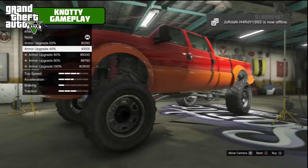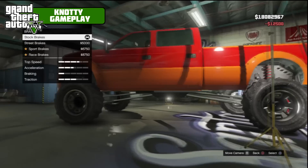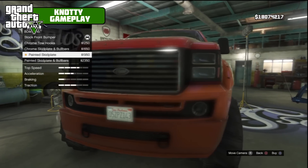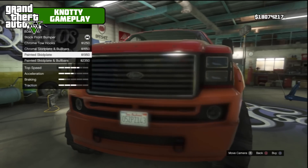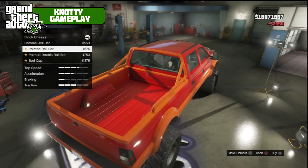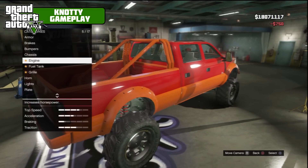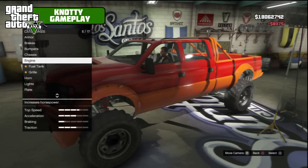We're going to repair it. Armor is 12,500 — quite expensive — so we'll go 100 percent. There are actually 17 mods. Brakes: race brakes. Bumper: chrome tow hooks, chrome skid plates and bull bars. We'll probably go painted skid plate and bull bars. For the roll bar, there's chrome, painted, or painted double roll bar — we'll go with the painted double roll bar, it looks a little bit better.